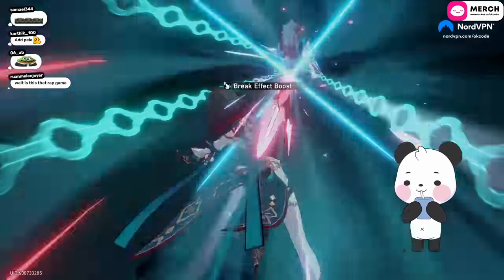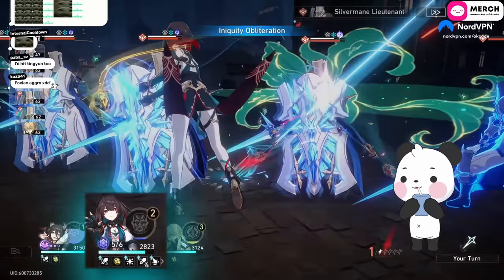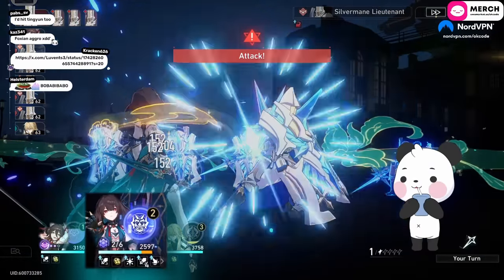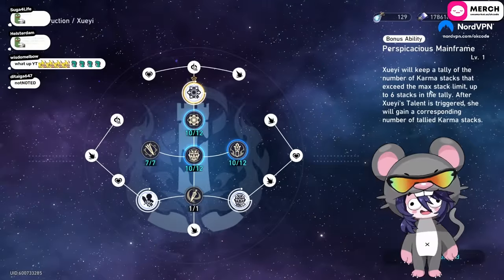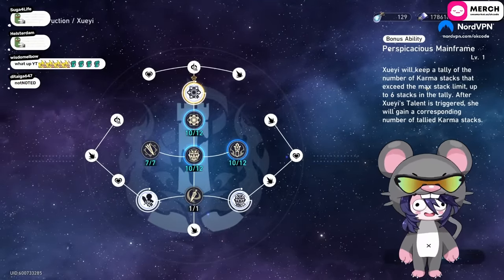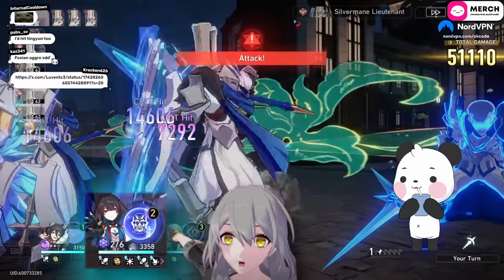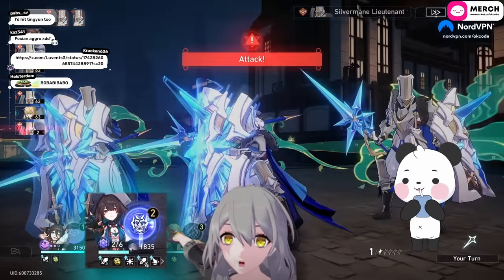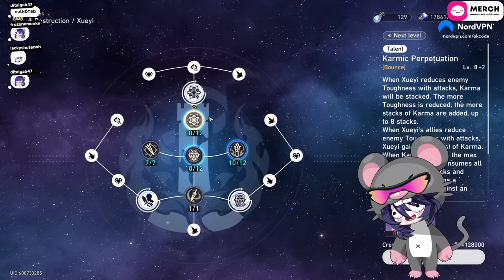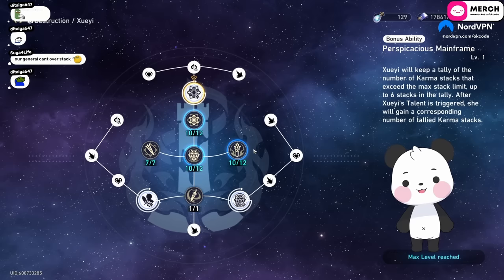Her talent: whenever you or your ally damage the enemy toughness bar you get karma stacks. When your karma stacks reach 8, you do a follow-up attack. Your ally always gives you 1 stack no matter how they attack, but you yourself can get 2 or 3 stacks if you do a lot of toughness damage. The big trace allows you to over-store karma stacks, which are returned to you after your talent triggers — so sometimes you can do your follow-up attack twice because you have pre-stored stacks.